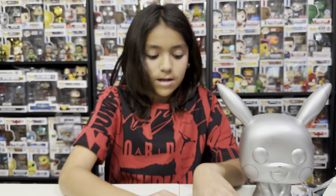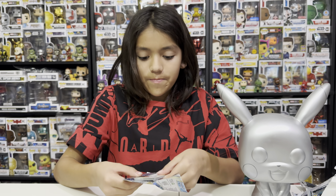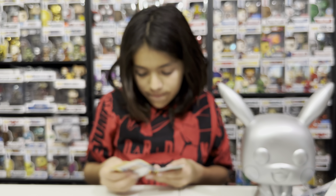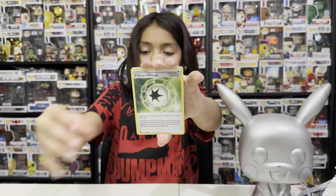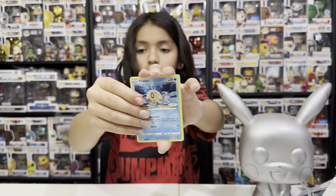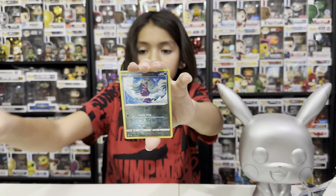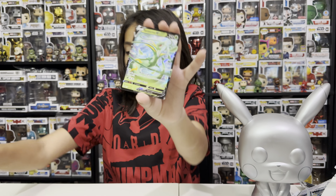Maybe Lugia could give us something in return. Pack: fighting type — Unidentified Fossil, V-Guard Energy, Taraket, Fletchling, Chinchilla, Phoebas, Fennekin, Spinarak, reverse hollow Marill, and a V Star Superior on Lugia — the first big Lugia hit before we reach its last pack! We need to sleeve this one.